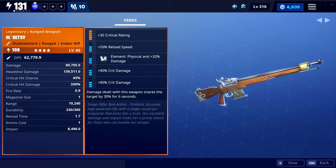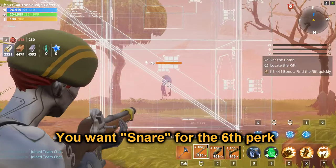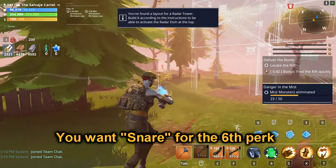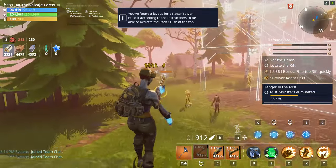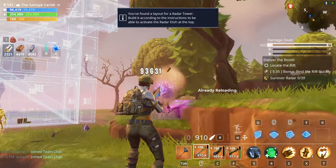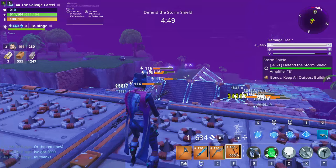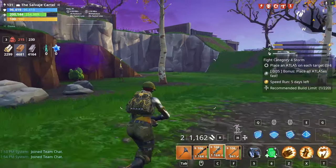The Old Betsy Sniper Rifle has only one bullet but a really fast reload speed, especially if you put the reload speed perk up to legendary. Old Betsy is also very versatile — you can run a critical rating, double critical damage build, or you can do a double headshot damage build for massive amounts of headshot damage.